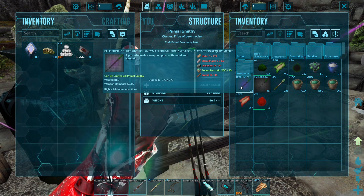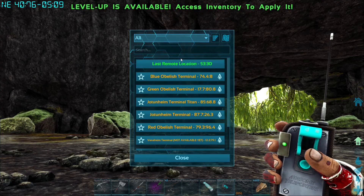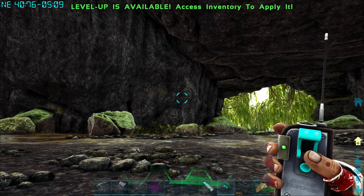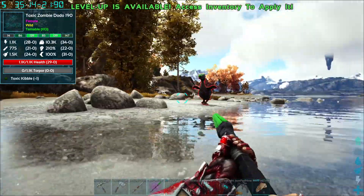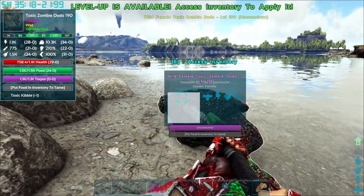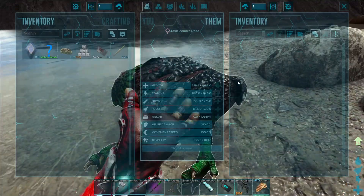I'm going to make one of these journeyman primal pikes. It has a narco tip on it so it should deal pretty good torpor damage. I went ahead and got some teleporters set up on the coast of the two islands there so I can have easy transportation from my little slice of heaven here. That does amazing torpor - over a thousand in one hit, so almost twice what the turtle can do.